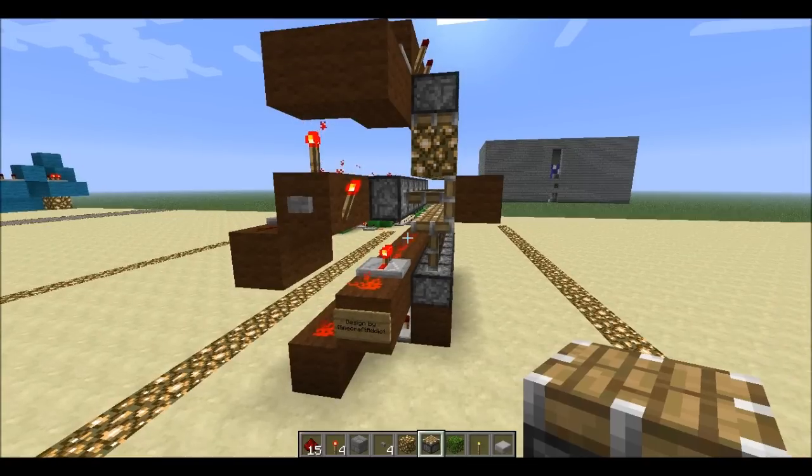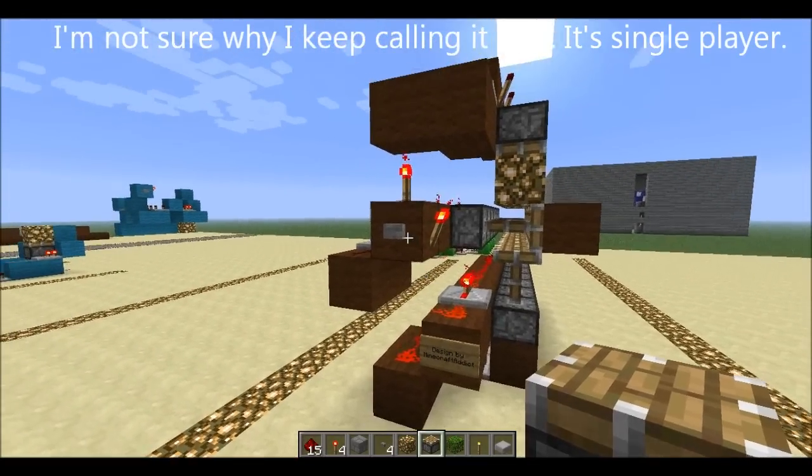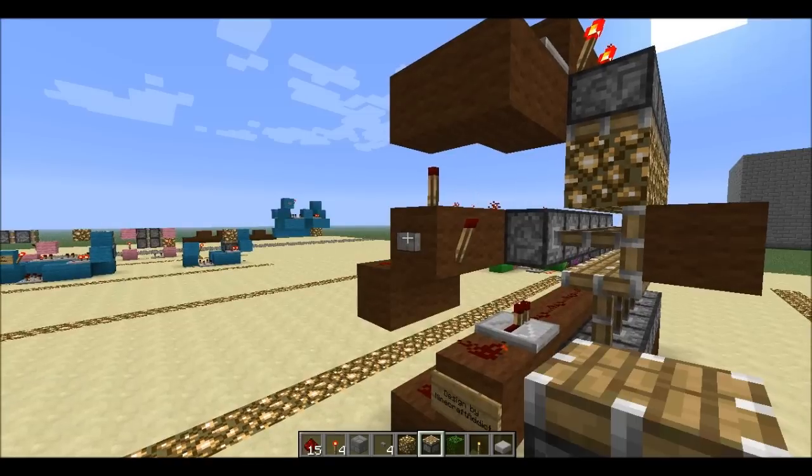Hey guys, welcome back to the SMP Gallery. Here's another design of some block swappers — a horizontal single line of glowstone swapping in and out.